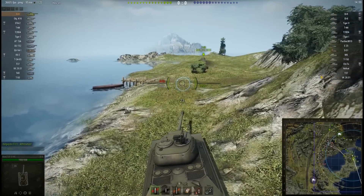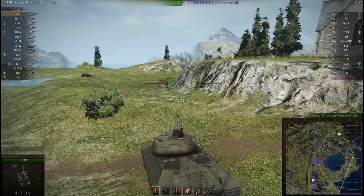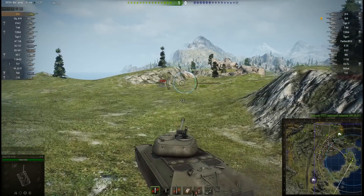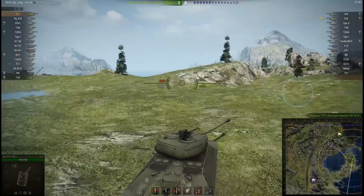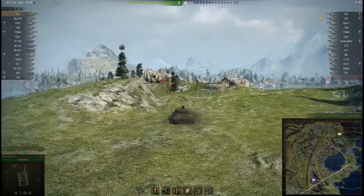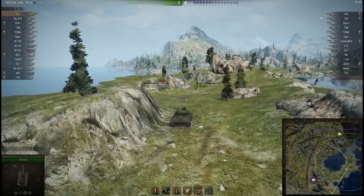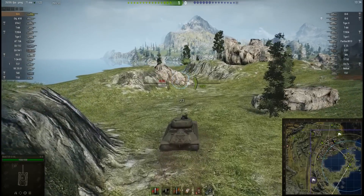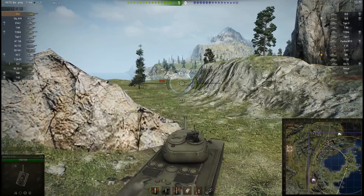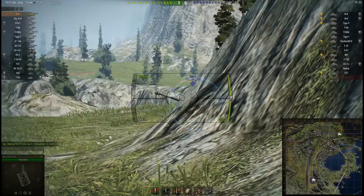BSAN is heading to the right-hand flank, as is a large portion of the allied team. Hopefully they can overpower whatever enemy tanks come to this location and push on quickly, as they've only got a scattering of forces on the left-hand flank. BSAN moves forward and still hasn't encountered anybody — maybe the enemy is totally neglecting this flank.